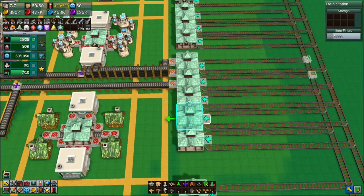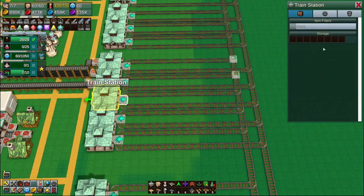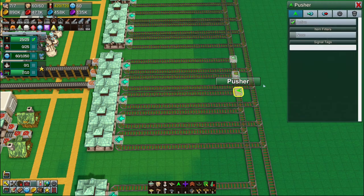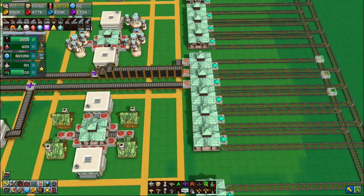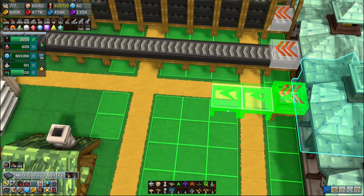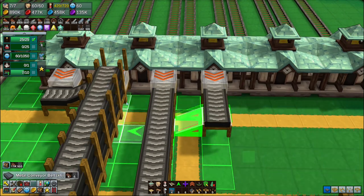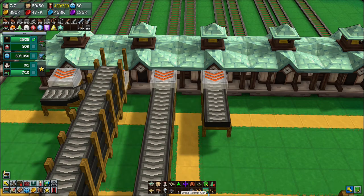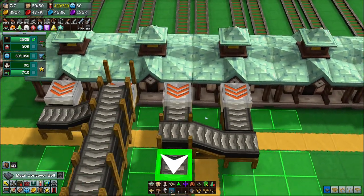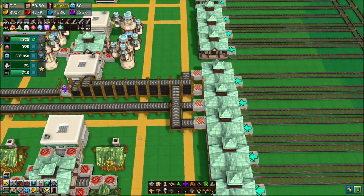Cloak — that's you, you are cloak. And then your output will come out to that one — it needs to go up and over this one and to there, which it cannot do. So I need to build up there, into there, and then up to there. Okay.